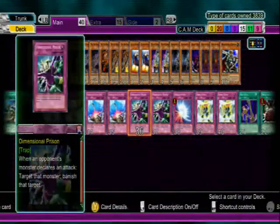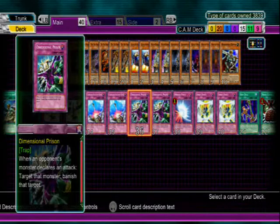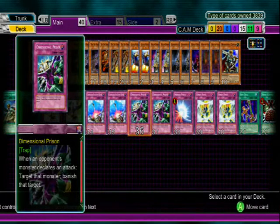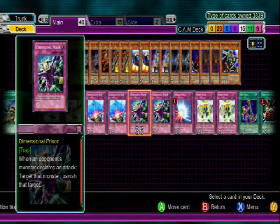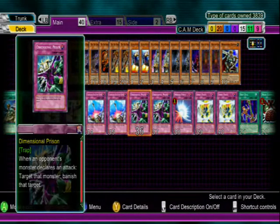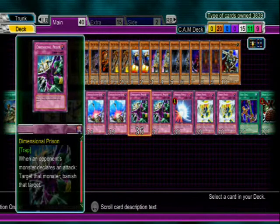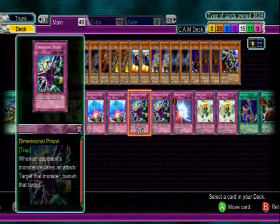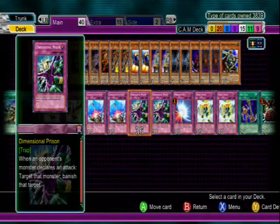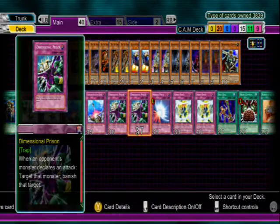Compulsory Evacuation Device bounces something back to the hand. Dimensional Prison — when a monster attacks you, you banish it. It stops Stardust, stops Prime Material Dragon, stops pretty much a lot of things. One thing you want to avoid is Necro Face because he's not a fun one to banish, and warriors do not like being banished.